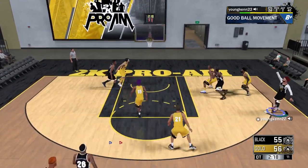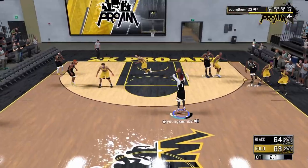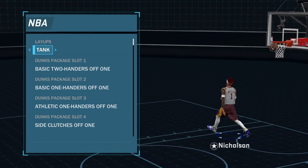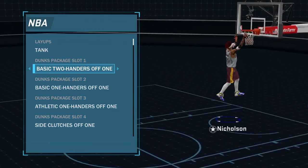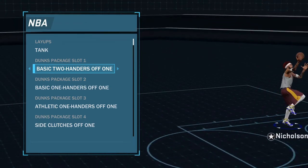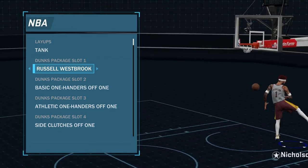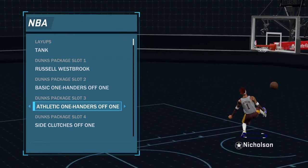As y'all can see in this game, I've been shooting and dunking on niggas the whole game. I dropped like 34 points, I think — all in one game. Now I'm about to show y'all more after this. So these are the dunks and layups that I use. For layups, I use tank — they're very quick layups, that's the only reason why I use them. The dunks I use are basic two-handed off one — these are very quick dunks, this is why I use them. It's important to use these types of dunks for dunk package slot one, because these are the main dunks you're going to be using. Another good one is Russell Westbrook — these are very good to use for your slasher, especially when you're doing a driving dunk. I'm going to go through all of them so y'all can copy mine and make the perfect slasher.